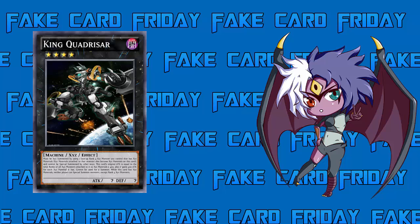He also gains 400 ATK for each Xyz material he has. Using Castel as the example: Rank 4 times 400 is 1600, plus an additional 400 for each Xyz material — so an additional 800 — making him 2400. That's definitely nothing compared to the whopping 4000 ATK and 4000 DEF of the old version, but he is much easier to summon. In his old version you needed four Rank 4 Xyz monsters with the same type, whereas now you just slap him on top of Castel. Whether it's Utopia, Castel, or whatever, he'd still be 2400 — not as strong, but much easier to summon.